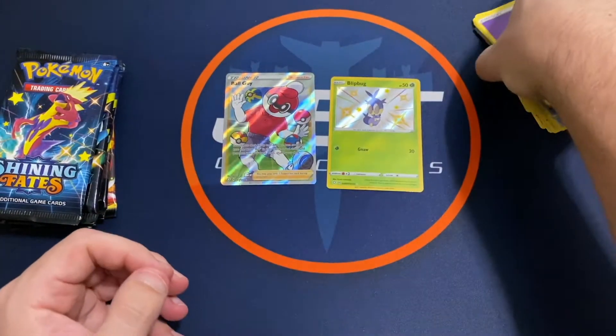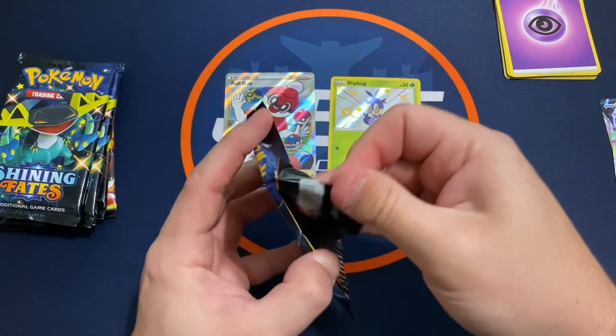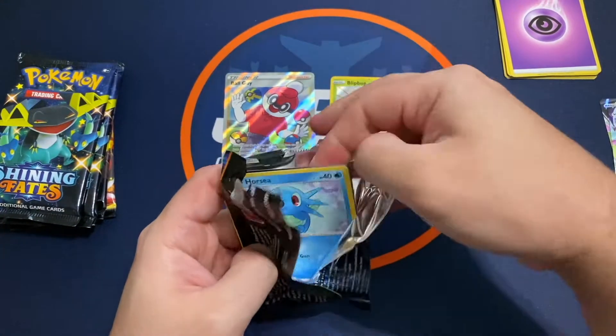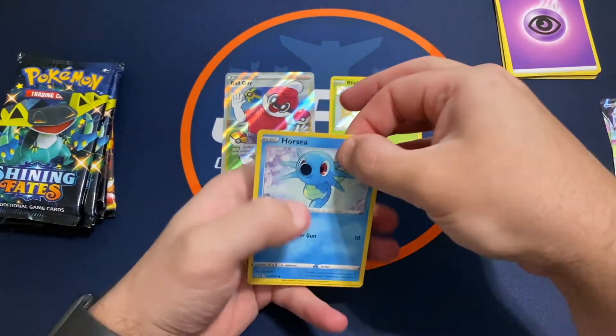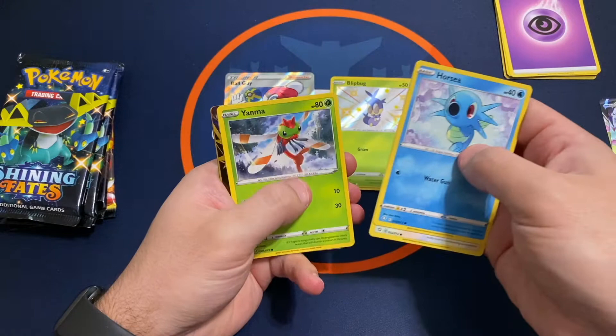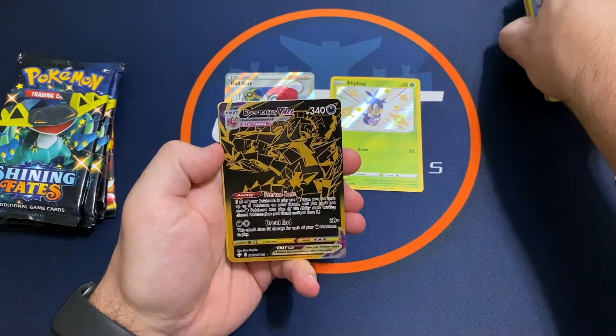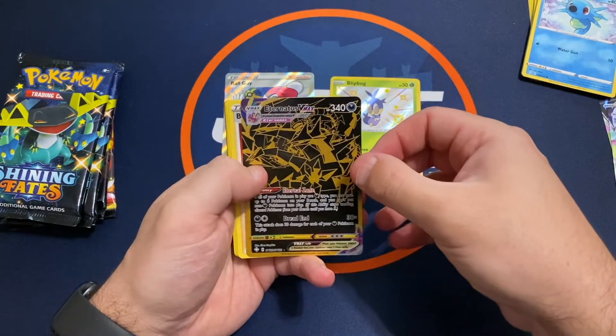Definitely check with your Target customer service and ask if they have any Pokémon product there, because they are now going to start keeping it behind the desk. Looks like we might have another hit — and it is an Eternatus VMAX Gold. Very cool.